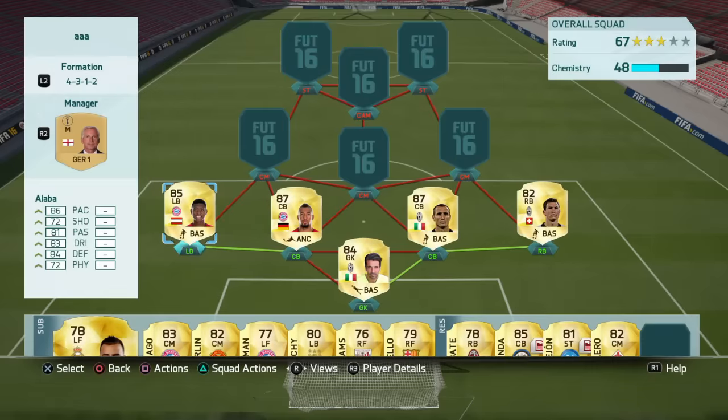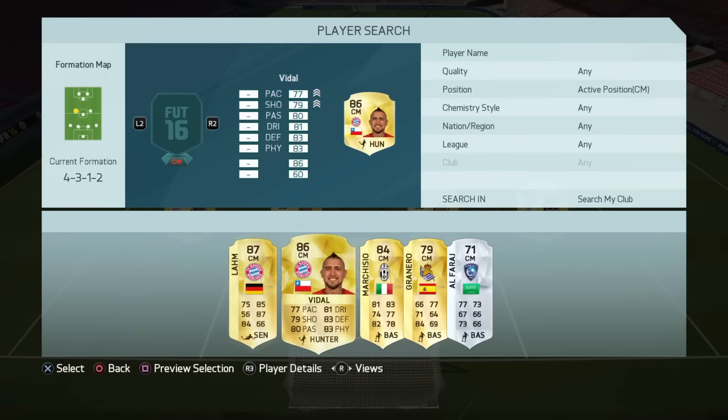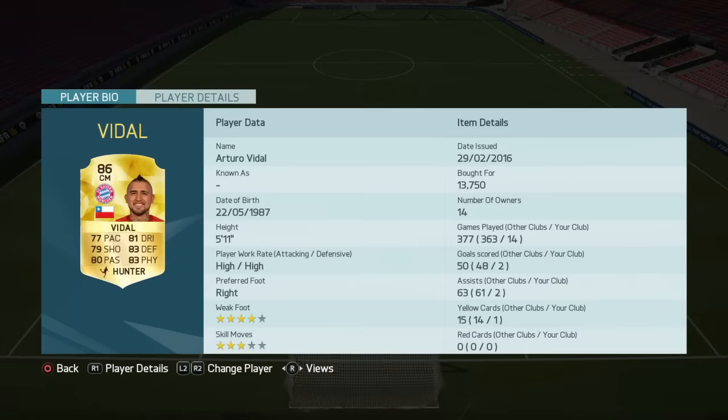Moving on to centre mid on the left hand side, I've gone with Arturo Vidal. His stats are insane — 77 is his lowest stat which is pace, 79 shooting, 80 passing, 81 dribbling, 83 defending and 83 physical. High/high work rates so he's up and down the pitch in midfield, which is exactly what you want from a centre midfielder. An absolute beast.